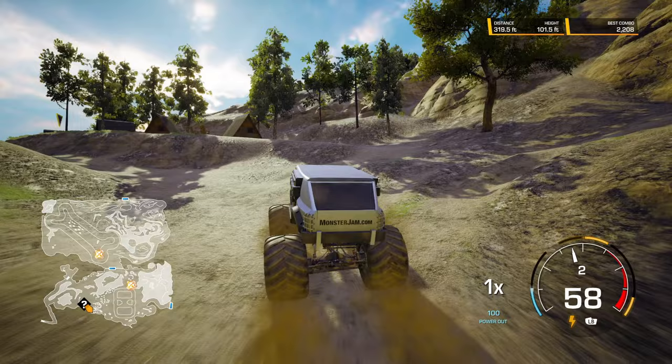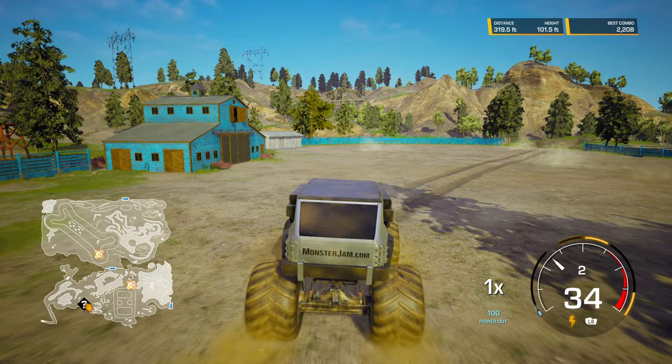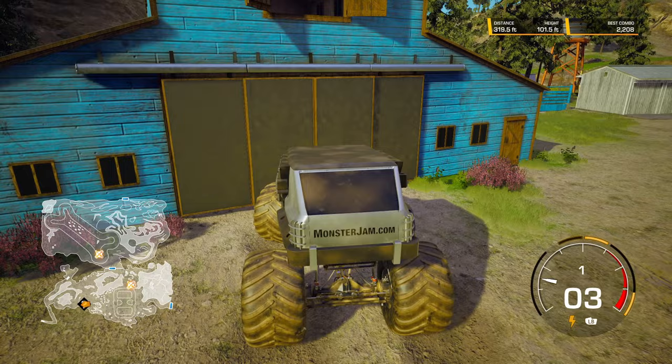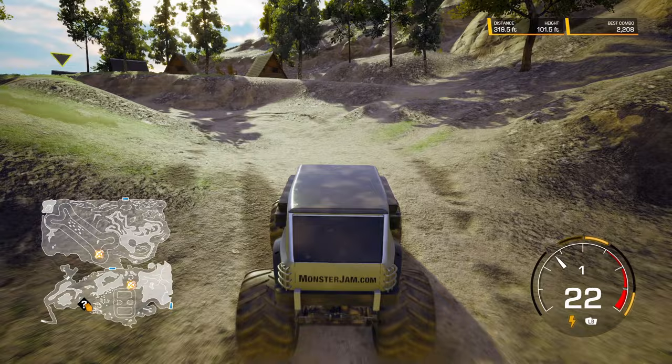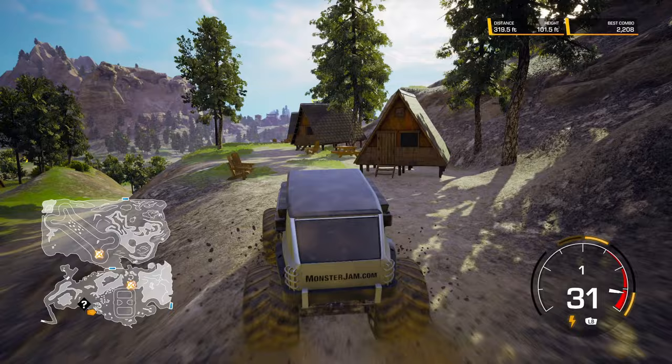The fifth collectible is right over here. As you're driving around, these little question marks will show up. Here's a barn where the doors open a little bit with a musical cue — this is telling you there's a location where a hidden world collectible is for a specific truck. You drive up where these little cabins are, drive off this one here without boosting, and there's all five hidden collectibles, which unlocks Northern Nightmare.